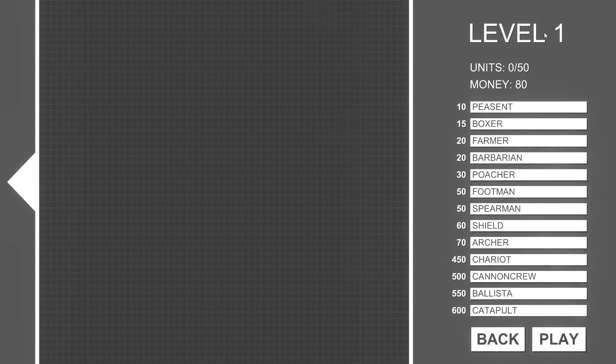So what this game is: there are levels, we're on the first one. There's a maximum of 50 units we may summon on this level. We only have 80 monies, and the cheapest thing we can buy is a peasant for 10 monies. We can also get boxers, farmers, barbarians, poachers, footmen, spearmen, shields, archers, chariots, cannon crew, ballista, and catapults. Let's go ahead and try this out — peasants! Let's summon eight of them.